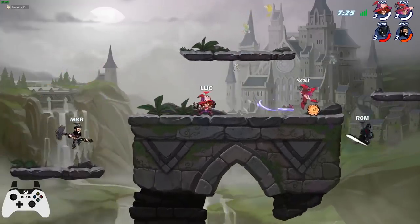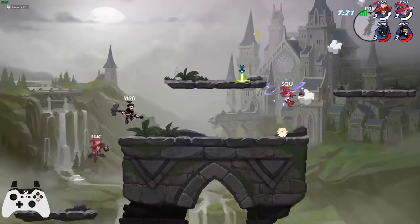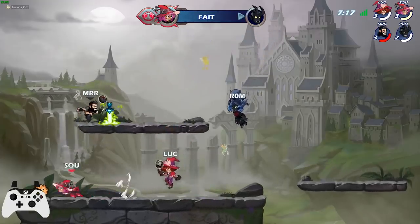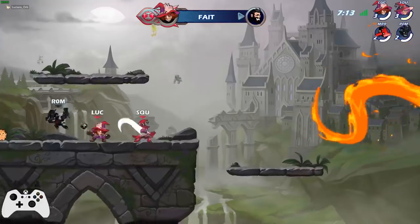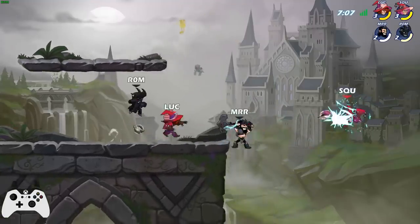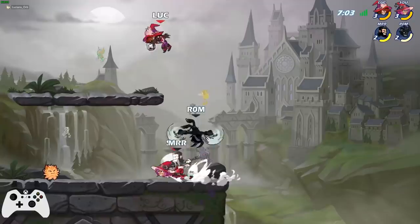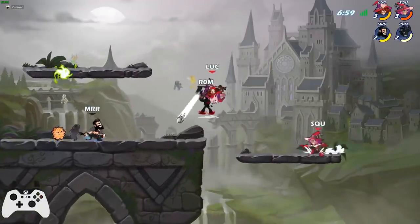I shot him down — yeah I saw that, which you can follow with a down air sometimes on orb for style. I use neutral air a lot — it comes out fast and just interrupts them. It's the least punishable move on orb, really — neutral air. So I use it a lot.